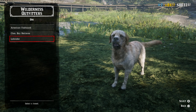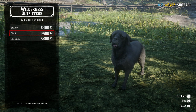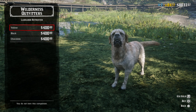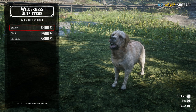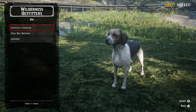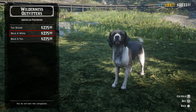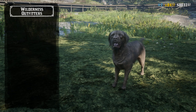That's the breed, and there you go — four hundred dollars. You get to choose the color: yellow, black, or chocolate. Now the American Foxhound is the cheaper one at $275, available in black and white or black and tan.